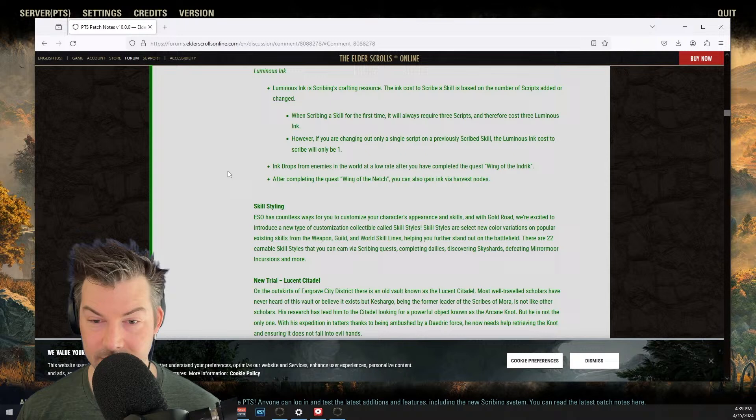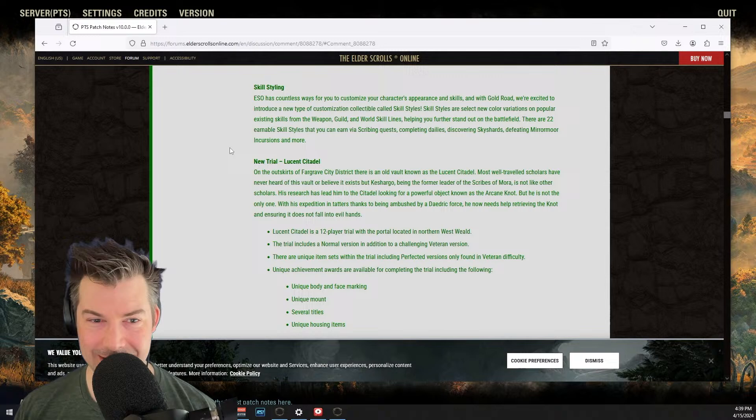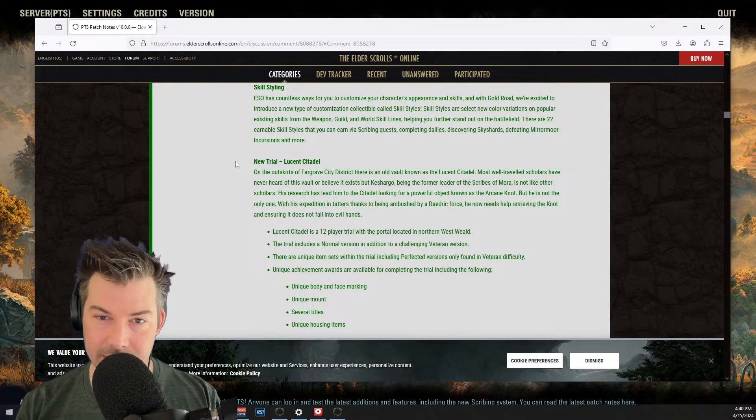After completing the quest Wing of the Nets, you can also gain ink via harvest nodes. I think I know someone I can talk into harvesting some flowers for me to get some ink — my wife likes to run around and harvest. Maybe I need to update the harvesting build or at least change the thumbnail. If you don't know, you can make a build where you go harvest and basically ignore all the monsters — they ignore you. You don't have to be on a Nightblade; it helps a little, but you can pick the resource and take off before you fully aggro. It's kind of nice.